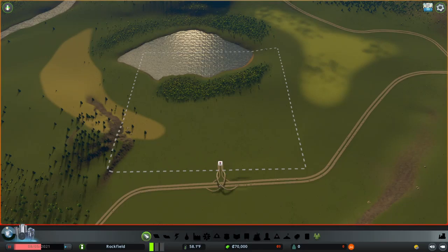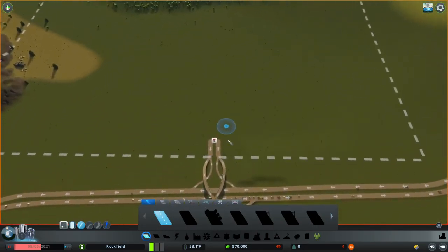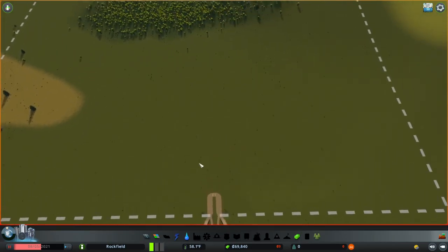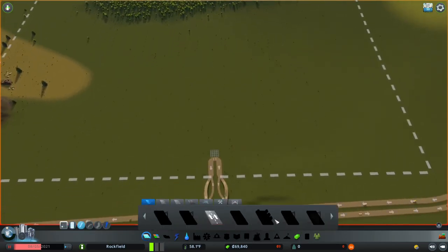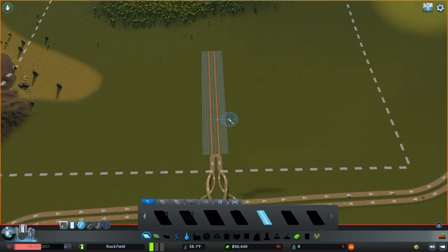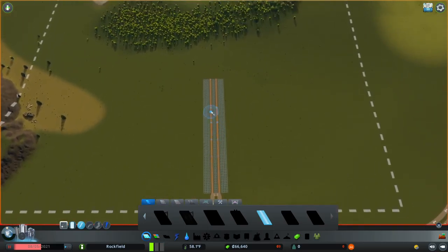As always, you have to put down one small road to unlock a couple of things. What I always like to do is lower the budget for water and electricity, just to save a little bit of money. Then I like to use the dirt road to plan my road network, also because they're cheap in case I need to delete them later on.